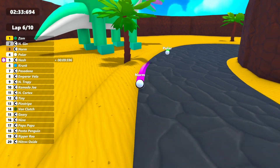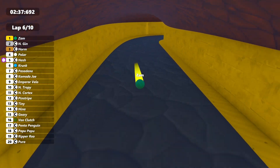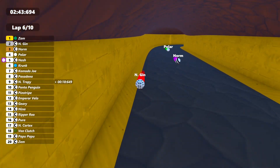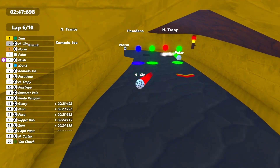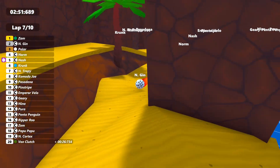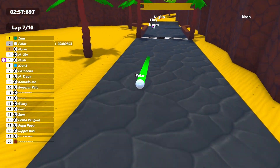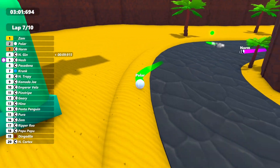Zam is still leading with a comfortable gap. Engine is under some fire, and a bomb is slowing Norm down a little bit there. Zam has a good lead out in front. Looks like Entrance has gotten going again, because he's no longer stuck. Zam has caught up to lap traffic. Polar is in second — currently a 6.8 second gap — so Zam with a huge margin here.